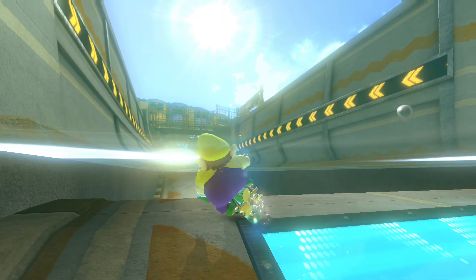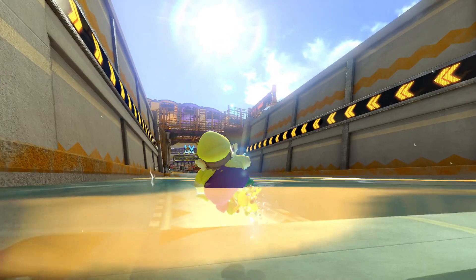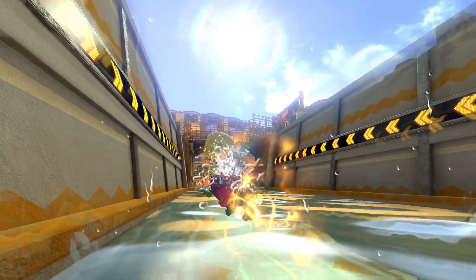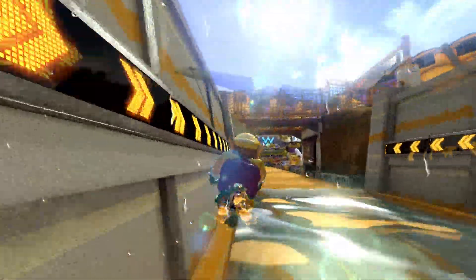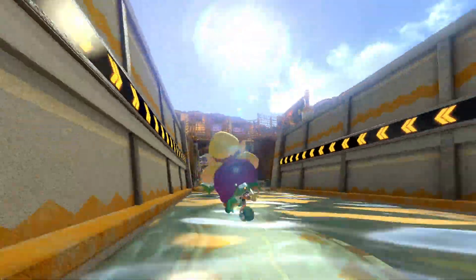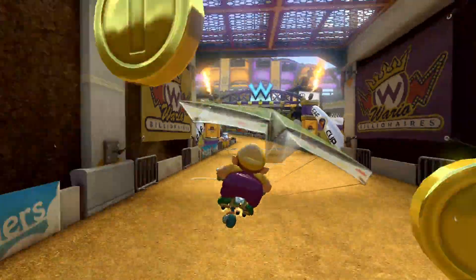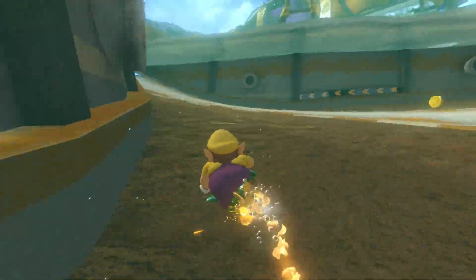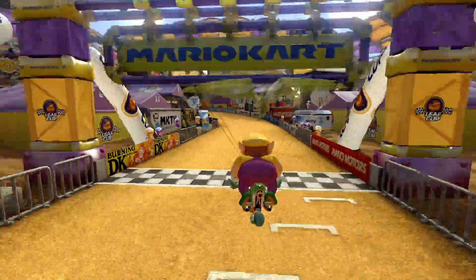As for the glider, we do something called low glider. You release R and then press it again once you're airborne — this will give you lower air on the glider. Then you want to do a trick known as vertexing: you're going to dive down, pull back, and then dive down again. This will give you a speed boost due to how the game treats momentum in gliders. It's not important to know the mechanics of it — just know this saves quite a bit. So: down, up, down, slip drift.